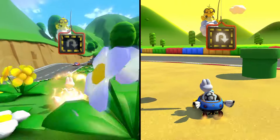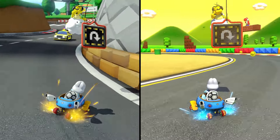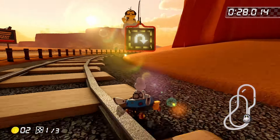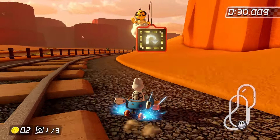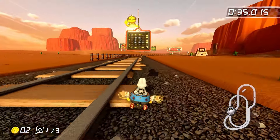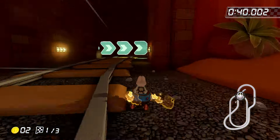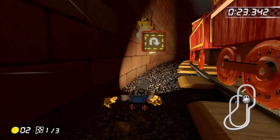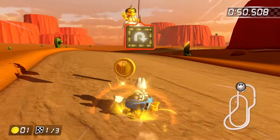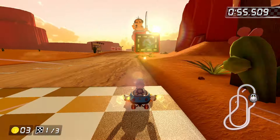Shroom Ridge and Mario Circuit 3 are up next and they don't really have that much to offer in the way of interesting strats. But after those we're on to Calamari Desert. There aren't any barriers to cross here, but one thing I found interesting is that when you drive backwards, the game apparently loads lap 3, which activates the big ramp on lap 2, even though we haven't technically gotten there yet. Also, I've played this track so little that I completely forgot that lap 3 starts in the tunnel, and spent an extra 30 seconds getting turned around trying to find my way to the start of lap 2. So that's embarrassing.